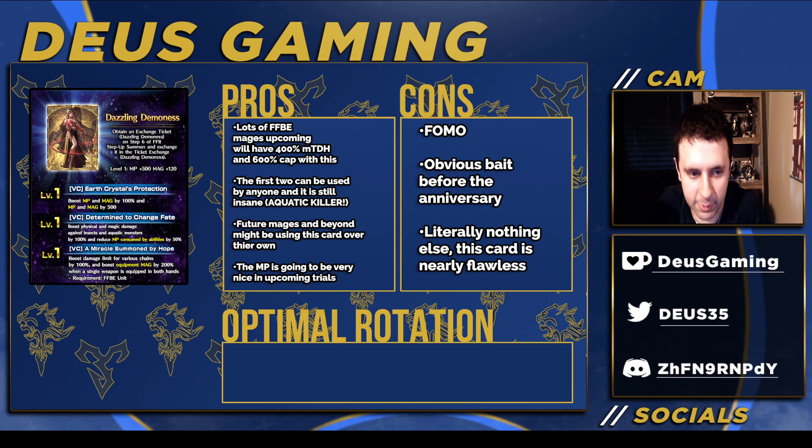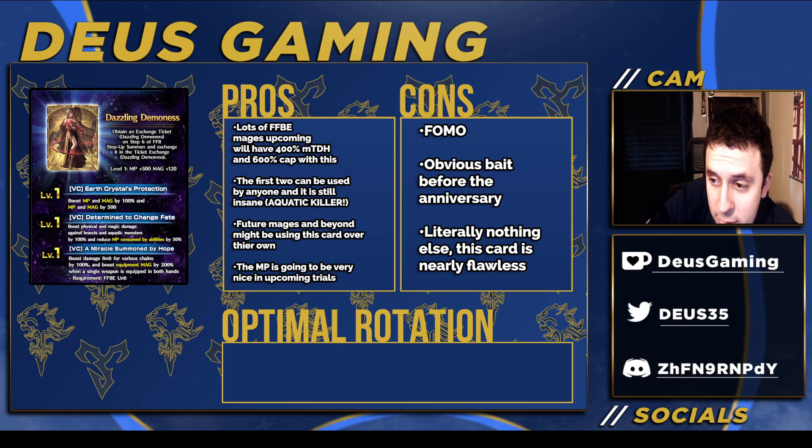This is one time I think it's worth the hype. So 100% magic and MP — you're most likely going to be capped — with 500 flat magic and MP on top of that. If it was just magic alone it would be pretty good, but the addition of MP just makes it way, way better. On top of that, you do care about the physical part because there are magic asterisk attacks. So 100% aquatic and insect killer — that's just bonkers. On top of that, 50% MP reduction — that's super crazy.